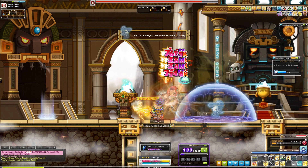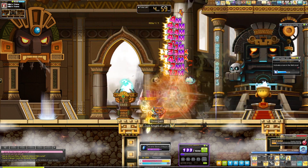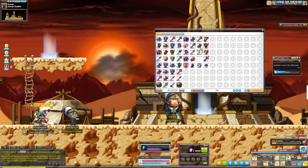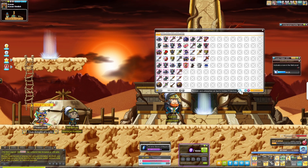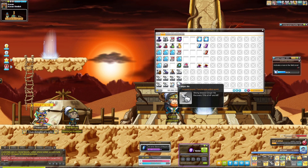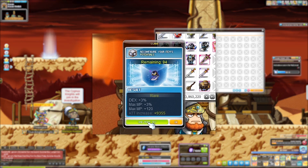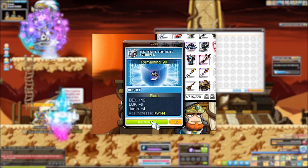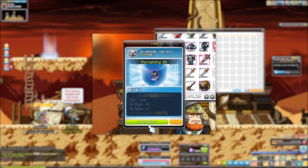Starting off I killed Normal Hilla, which is something I do every day, but this time was particularly special because I got a pretty decent flame on a pair of warrior shoes: 16 base strength, 5 attack power, and 4% all stats. Not an incredible flame, but definitely better than what I had on my Pensalir shoes, so I figured it was time for a replacement. I briefly considered putting an epic potential scroll on it, but luckily I didn't, because after just a few cubes it tiered up to epic on its own. After a few more cubes I got 6% strength and was pretty satisfied.